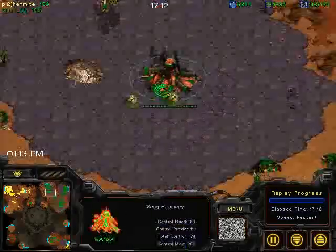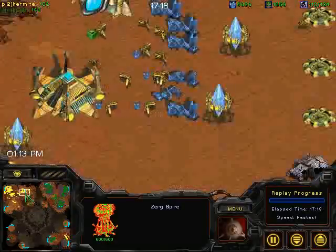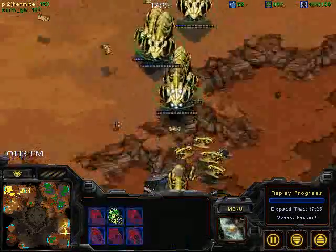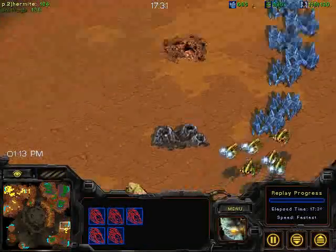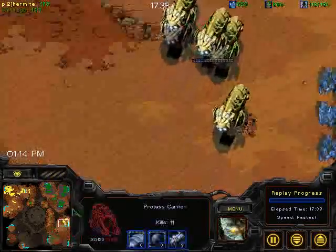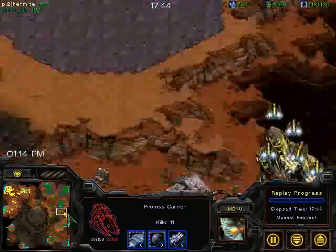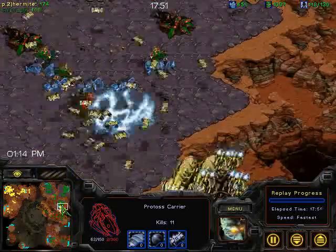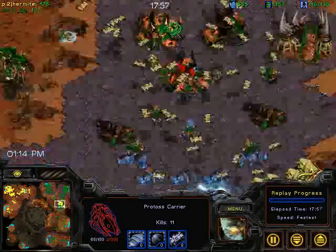An interesting game forming up here. I think the Zerg player can switch to Devourers and win right now, because what's going to happen is he's just going to starve Hermite out. Hermite right now has just six carriers left. Scourge are going to be so effective against these badly damaged carriers. Hermite right now only has five left — I don't think he has a chance of winning this game anymore. I would certainly have gone for Devourers at some point before now.